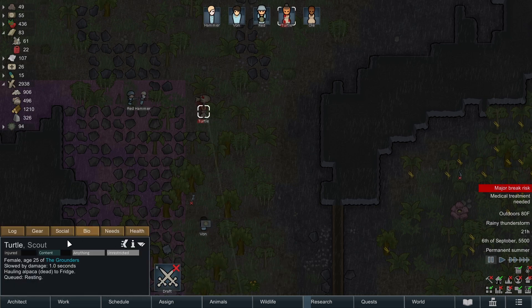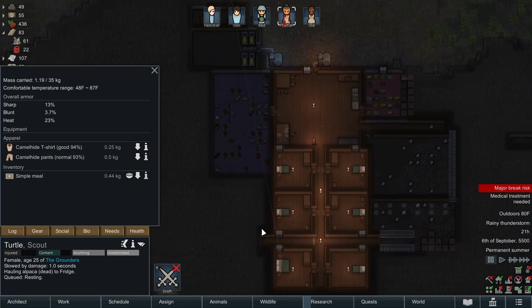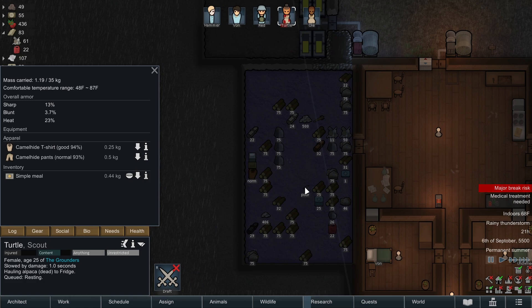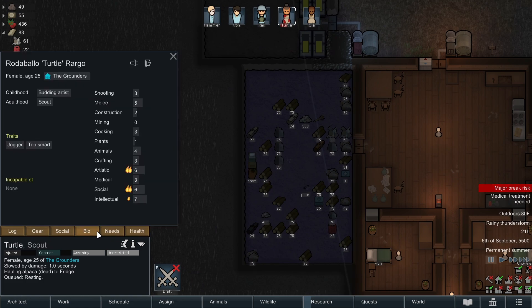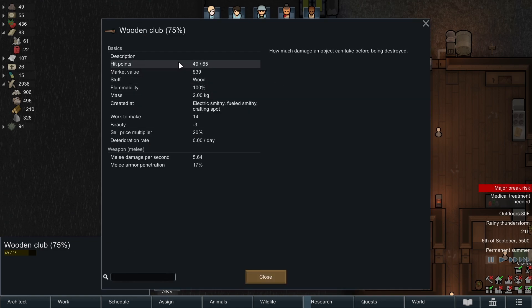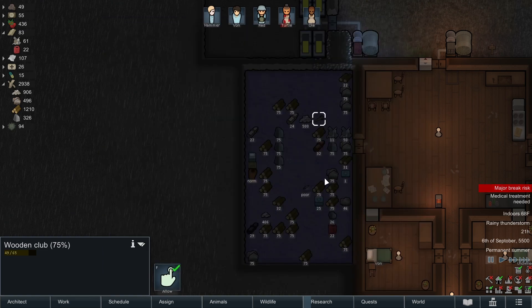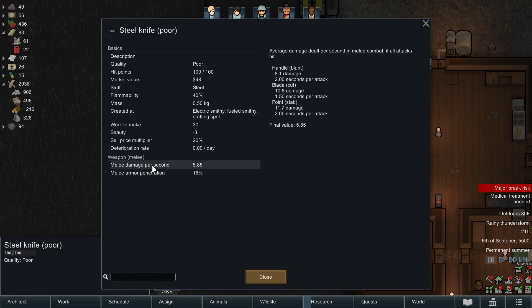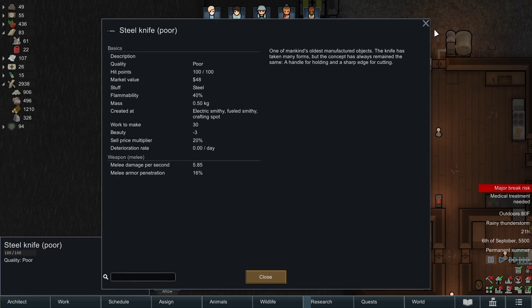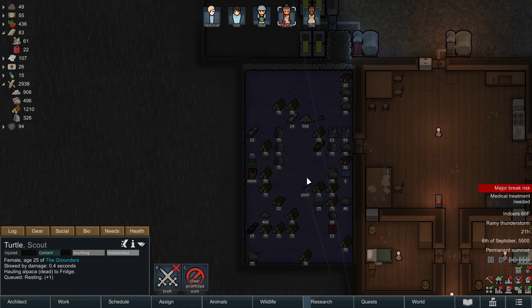Turtle doesn't have a weapon - that's good to know. Do we have any weapons in storage? We do have a knife and a club. They actually prefer melee. My guess is the knife probably does more damage. Melee damage 5.64 versus 5.8 - so the club does slightly more. We'll have Turtle equip the knife after she hauls and gets the rest. I kind of queued that action up.